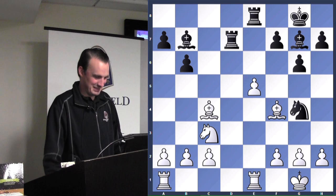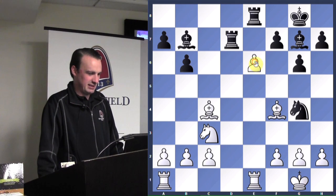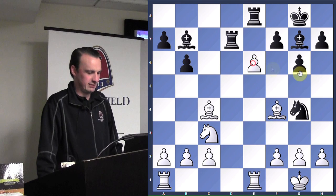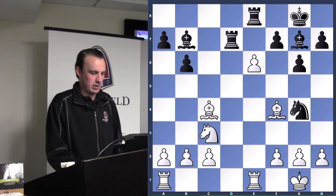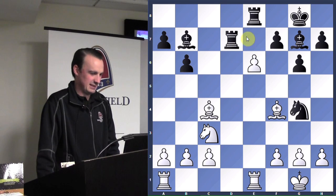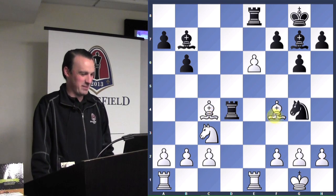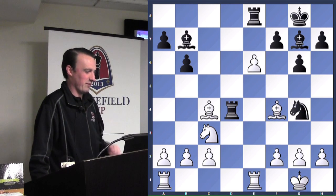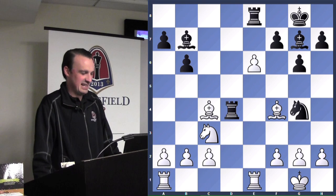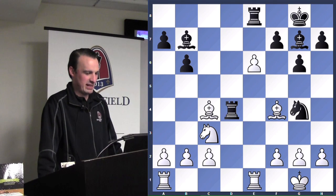Black now has three attackers on white's position with only two defenders of the pawn. What move should white play to not only save the pawn but gain initiative? Julian suggests e6 — and that's correct! E6 attacks the rook and attacks this pawn with check, forking the king and the rook. Now black sees a double attack and plays rook to d4, attacking both bishops — but unfortunately, black left his king exposed to a check and is facing a mate in three.